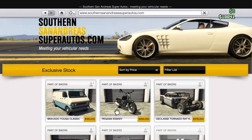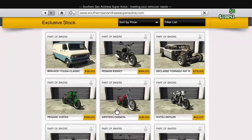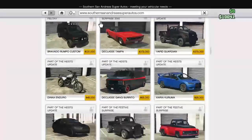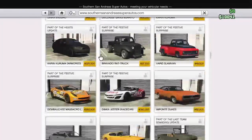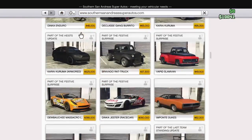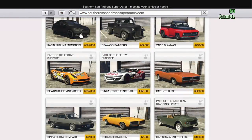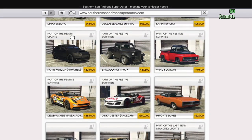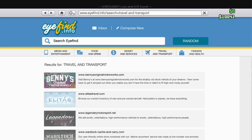Once you get there, you go down to the Heist update section, about halfway down the web page, and you'll see the Armored Kuruma right there. It's 525,000 — you can get that pretty fast, it doesn't take that long, you just have to save up your money a little bit.